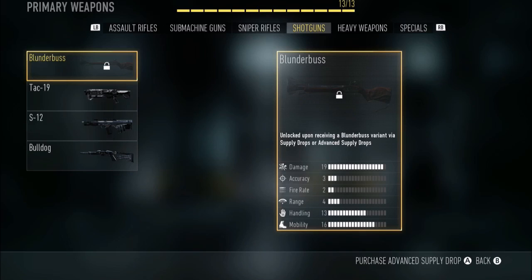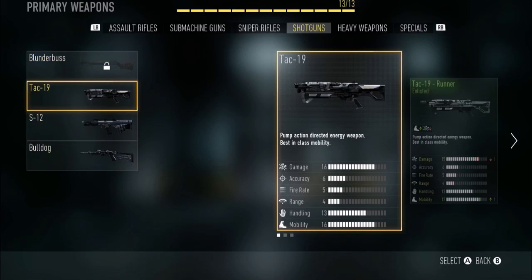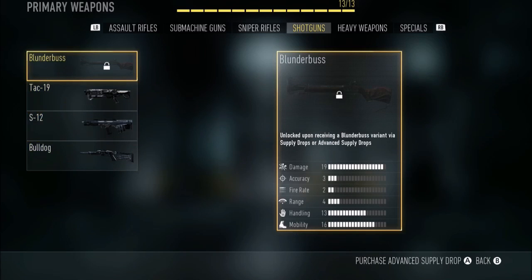The Blunderbuss stats are: damage 19 — that's a lot — but accuracy is only 3, fire rate 2, and range 4, so it's like the Bulldog. You need to be at mid-range to get kills with it. Handling is 13 and mobility is 16, which is actually pretty good.